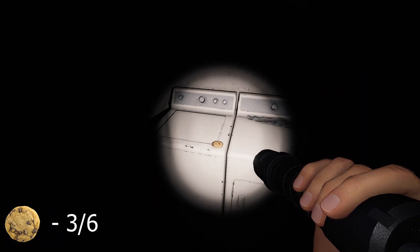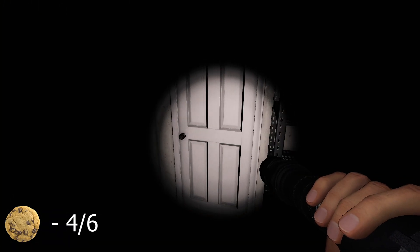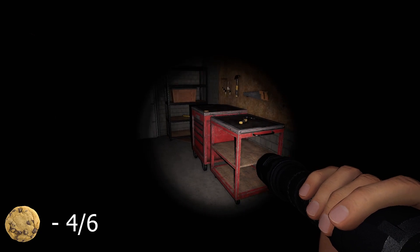The utility room has a cookie on top of the machine, and then you're going to head into the garage where you're going to find a cookie on the right side of the room.